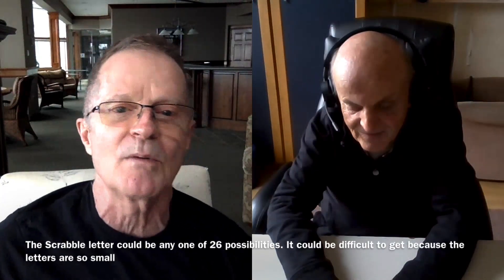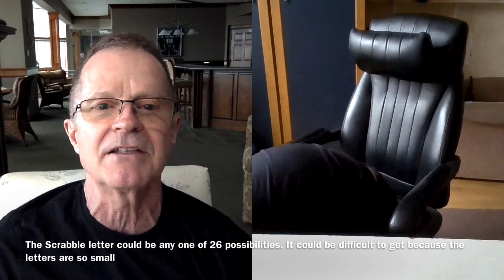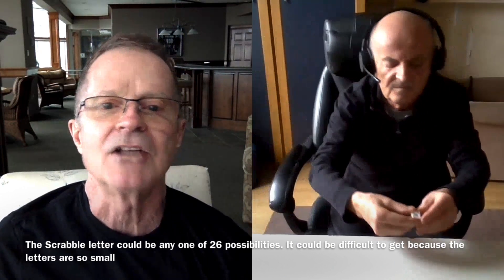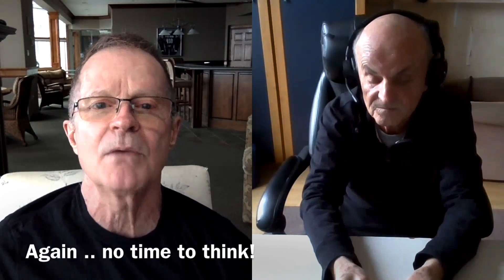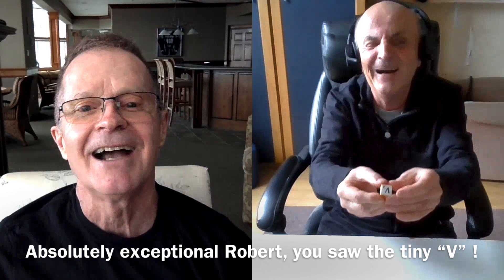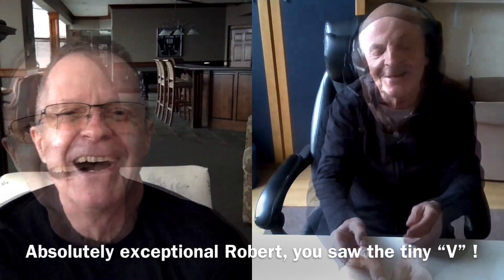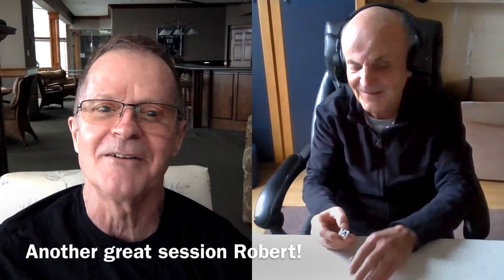Grab a letter from your Scrabble bag right now. Don't try to know what the letter is, just grab a random letter. Show me on the screen. Now turn it to yourself. Quickly, what letter is that? V. Yes, it is. Hold it to the screen. Very good on that. So we'll end the session with that one. You've got the V and the L. Wow. Fantastic. Thank you.